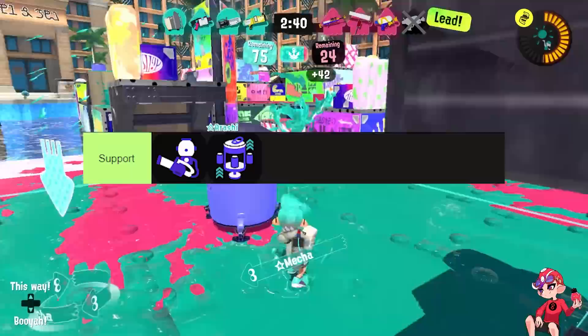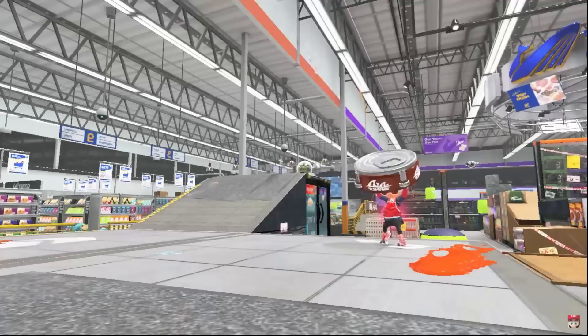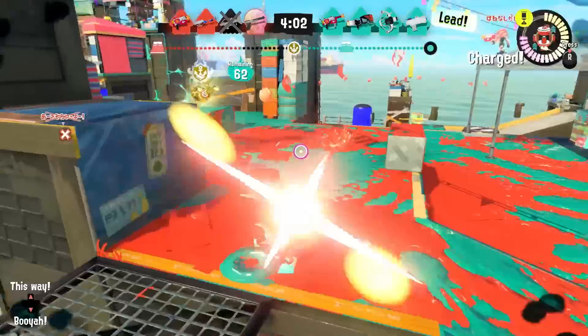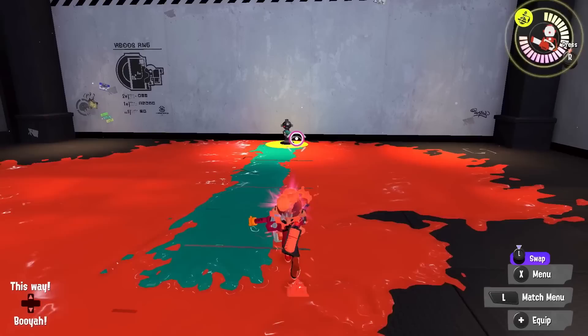While support specials provide some positive benefits to the user, the main goal is to give your team an advantage in a fight, usually through protection or buffing some of their stats. There are two main options. First up is the Tacticooler. These buffs can be given to your whole team if they're willing to pick up a can. They provide better swim speed, run speed, intensify action meaning better squid roll surge and jump RNG, quick super jump, quick respawn that activates even if you get kills, special saver, and ink resistance perks. Be sure to put this somewhere your whole team can easily get it.